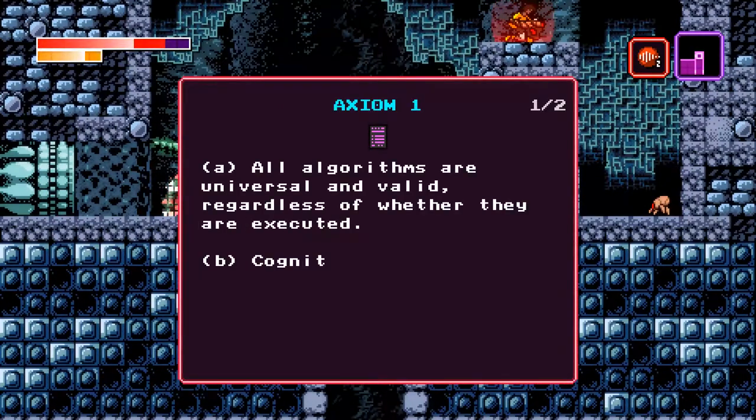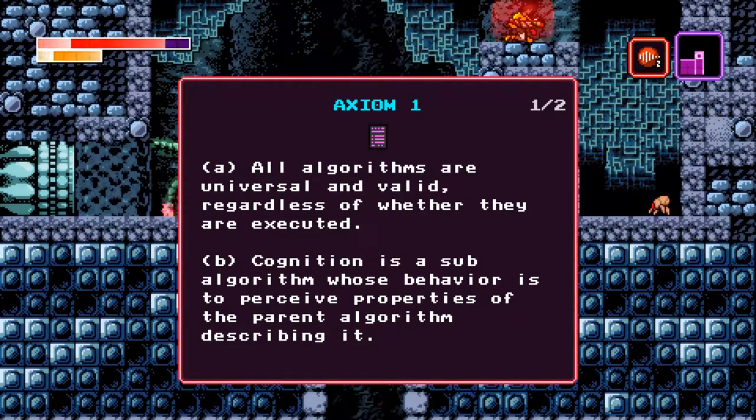It's a note probably written by Athetos' followers — an intellectual-sounding axiom. It's an interesting one, and I believe the game trailers actually feature this text heavily. Basically what they're arguing — and this is some of the philosophical stuff that Thomas Happ wrote before he developed Axiom Verge — the idea that an algorithm exists whether or not something is executing it, and any instance of that algorithm is basically equivalent. Cognition, consciousness is a type of algorithm that perceives the algorithm that executes it, meaning, among other things, that an algorithm is never going to perceive its own demise, as an earlier note alluded to.